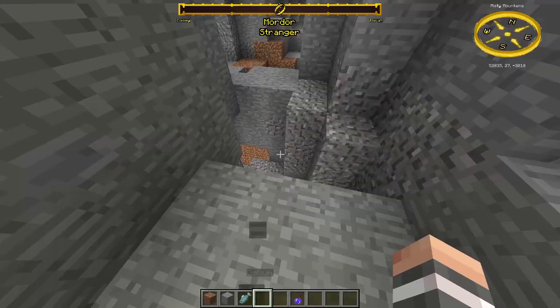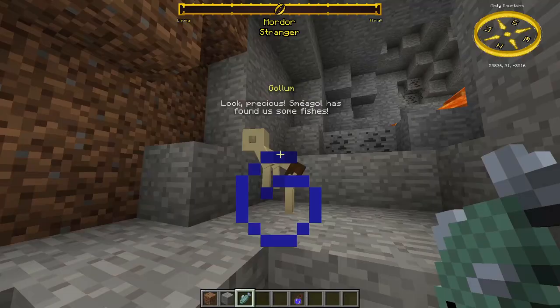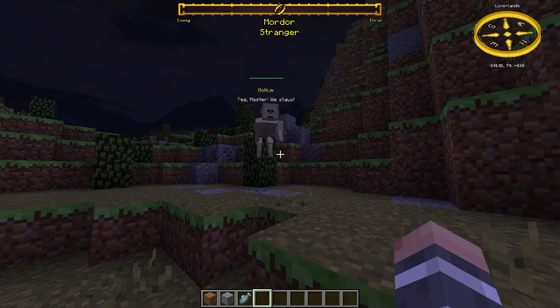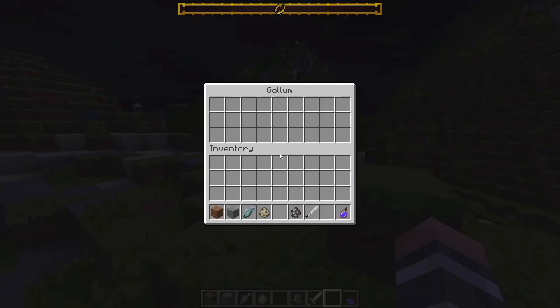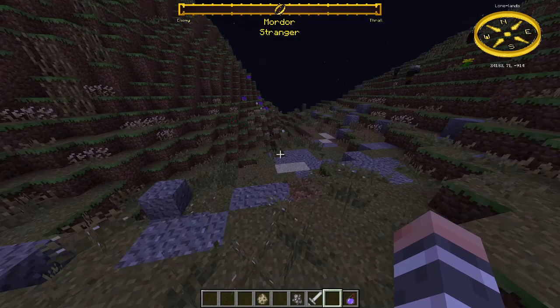Gollum can be found under High Pass in the Misty Mountains. You can tame him with a bunch of fish — he can carry items for you, sometimes catches a fish for you, and you can make him sit, which for him means jumping up and down in the same place. When Gollum dies, after some time he will respawn under High Pass. You can tame Gollum even if another player owns him by giving him even more fish. Every time he is tamed he requires more fish than last time, but this resets if he dies.